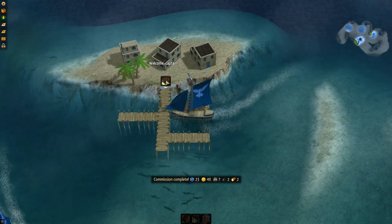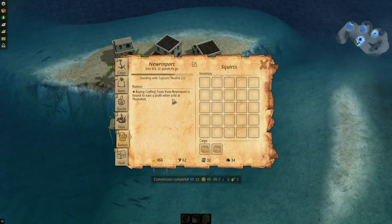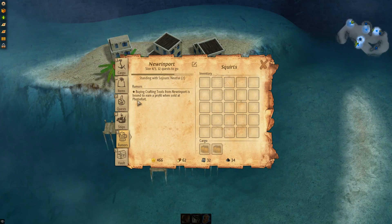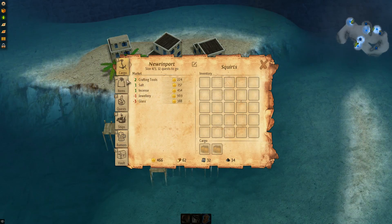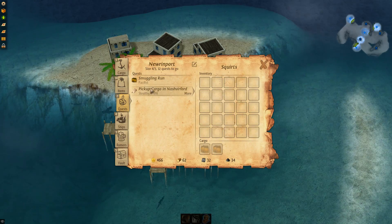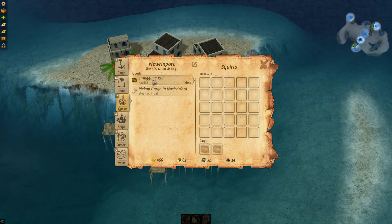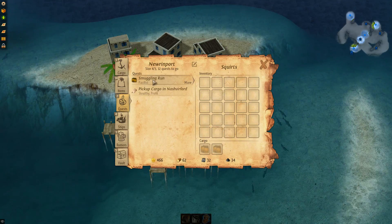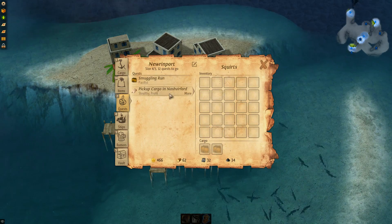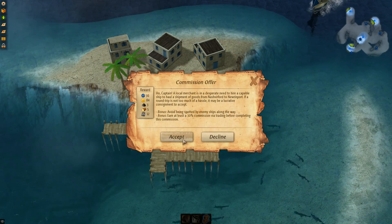As you do quests for towns, they will level up. There are forts too. One of the different factions you can do is pirate, where you're basically an enemy of everybody except other pirates. It's very dangerous, so we're not going to do that.